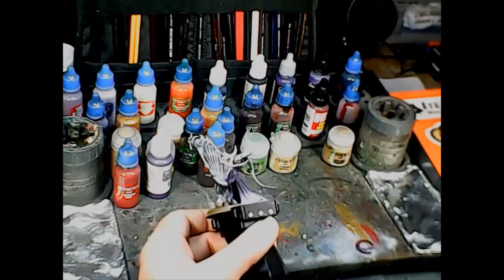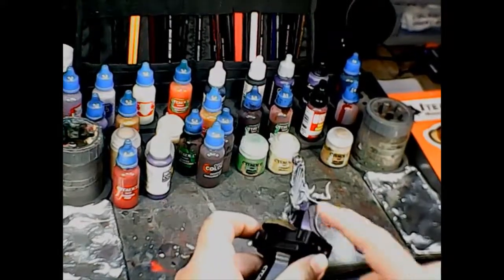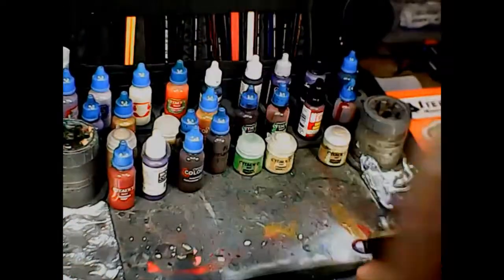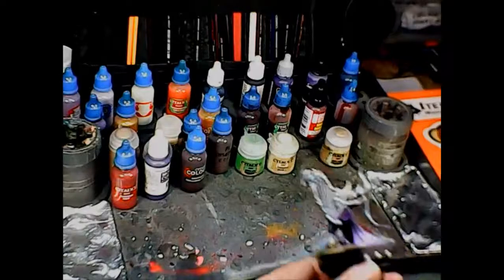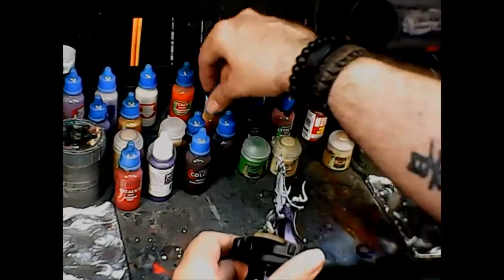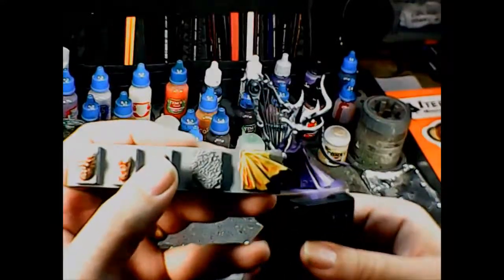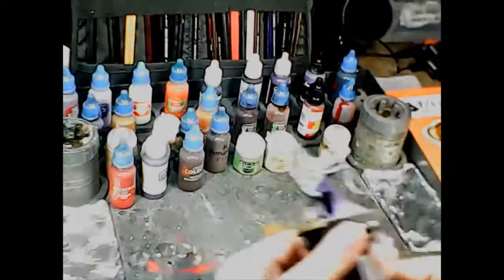I'm going to use a mix of different techniques on this one. For the victim's skin I'll be using Contrast Golem and Flesh, highlighted with Eldar Flesh to make it paler. For her skin, since she's essentially a demoness, I can do wild colors — I'm going to use the Contrast Iyanden Yellow based on how my test stick came out. That yellow should contrast nicely with the purple of her gown.